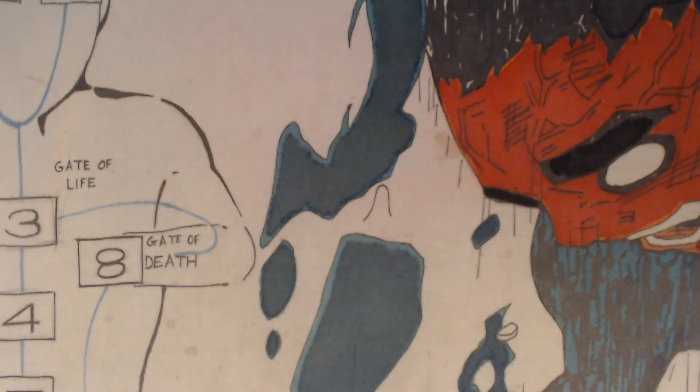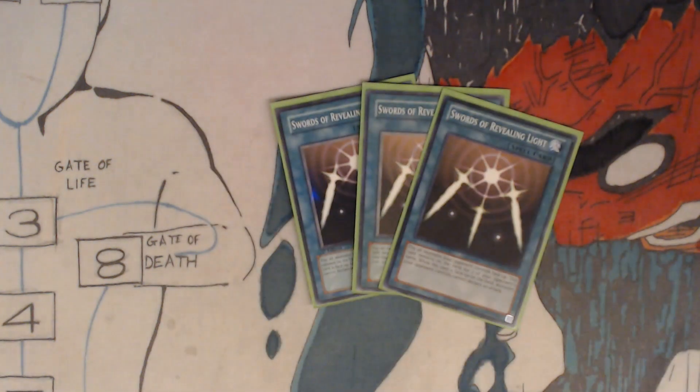You got three Swords of Revealing Light. Flip all monsters your opponent controls face up. This card remains face up on the field for three turns of your opponent's turns. While this card is face up on the field, monsters your opponent controls cannot declare an attack.